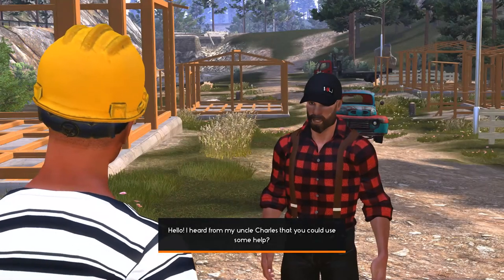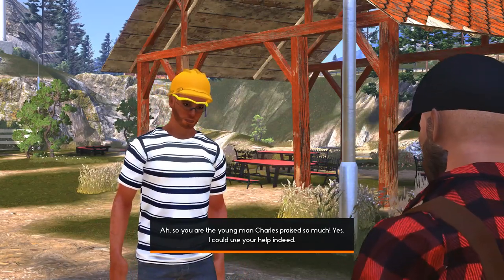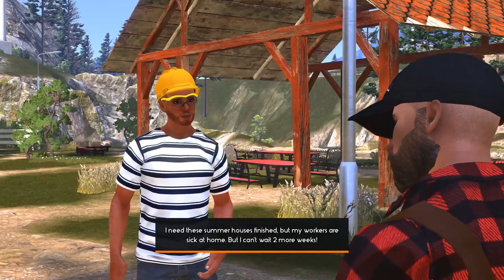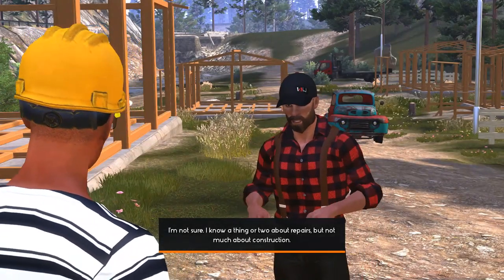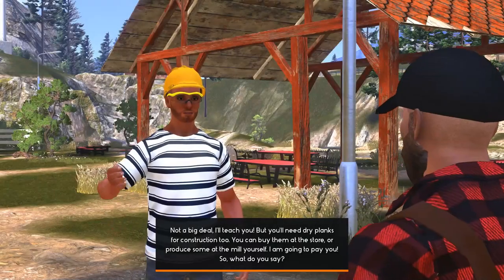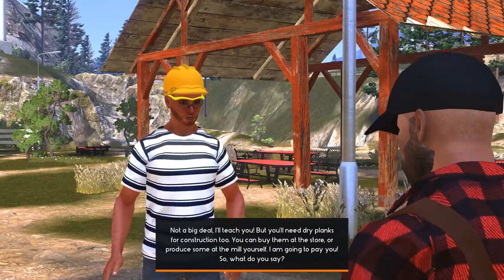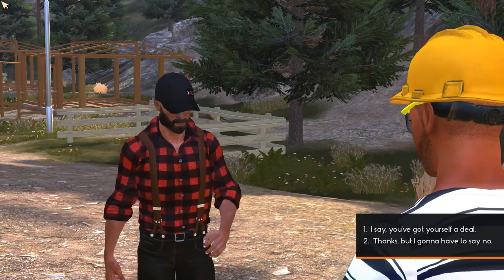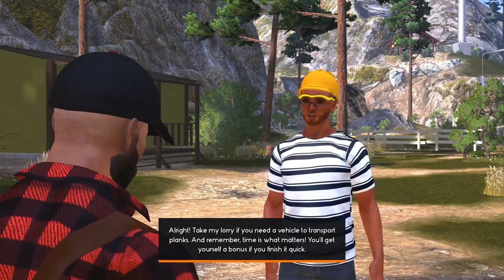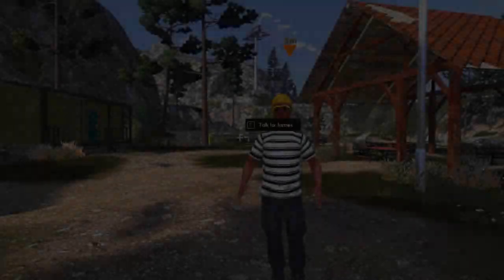Hello James — I heard from my uncle Charles that you could use some help. James says yes, he needs summer houses finished but his workers are sick at home and he can't wait two more weeks. I say I don't know much about construction, but he'll teach me. He says I'll need dry planks — I can buy them at the store or produce some at the mill myself. He's going to pay me, and I say I've got a deal.